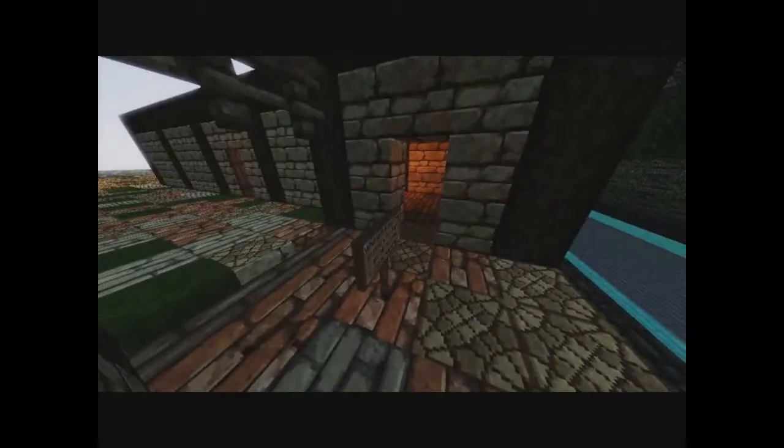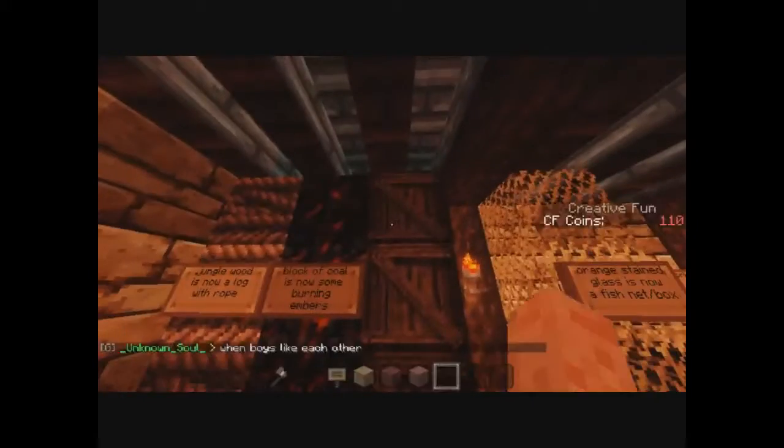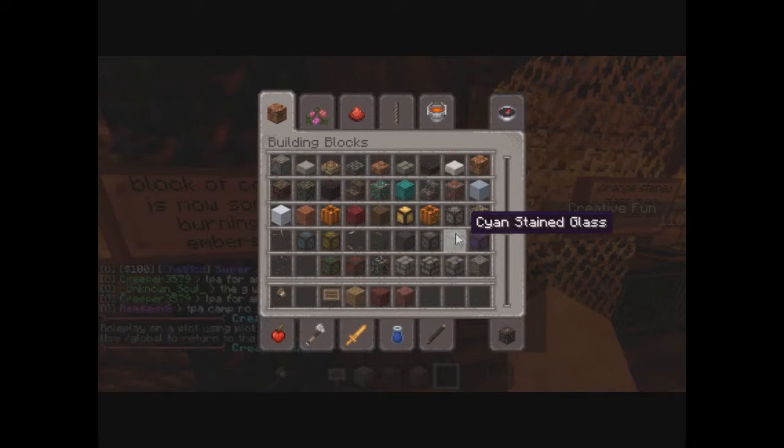Anywho, let's continue. I changed the sandstone textures, the brick and the top as well. And that is endstone. Bricks look nice. We're starting here. That is an actual emerald — that's emerald ore, but it doesn't work.